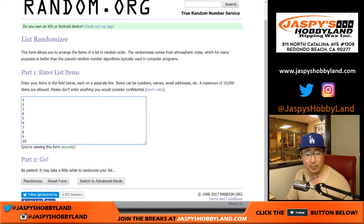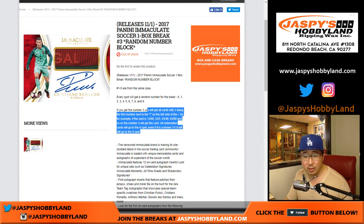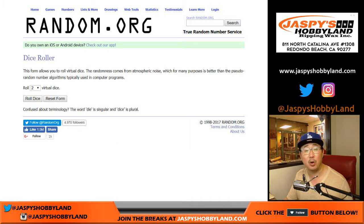There are the block of numbers that you can get right here. Remember, per usual, spot zero — as it says in the description — will obviously get 10, 20, 30, 40, 50, 60, 70, 80, and 90. And also get any and all redemptions, even if it's a one-of-one redemption. Keep that in mind, just like our other random number block breaks.